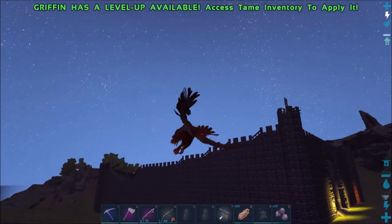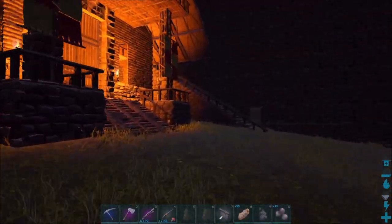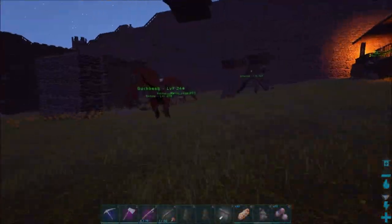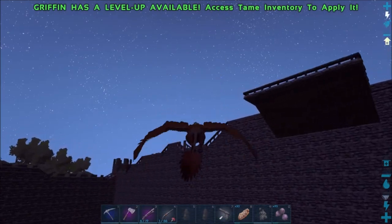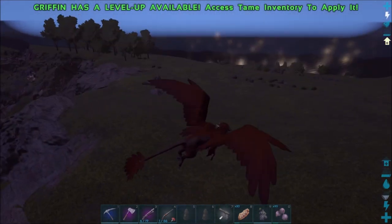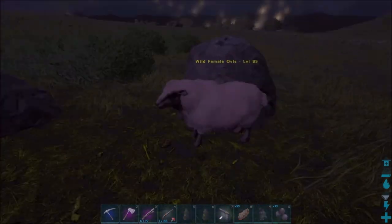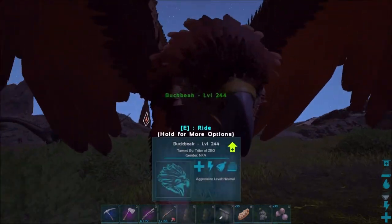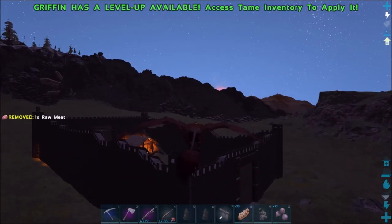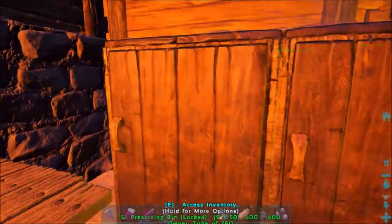Let's fly back into the castle — we have our turrets up on the walls. Since we have veggie cakes, I want to tame up some sheep. I know there are some up over in this area near the brontos. It looks like you just feed them taming food — I thought you'd have to knock them out. Let me fly back and grab the veggie cakes; I don't care much about levels, I just want as many sheep as possible.